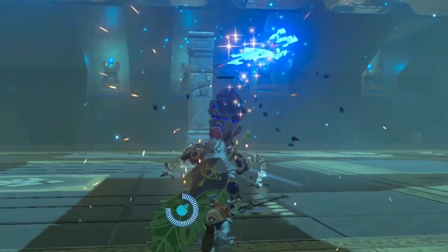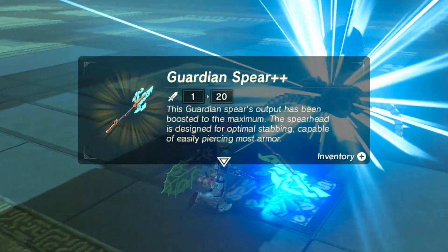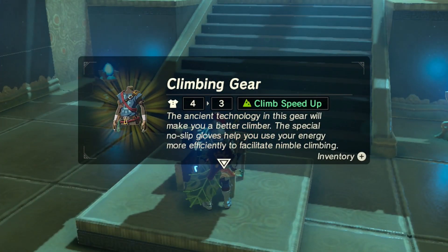When I first found him, I only had 5 hearts and a ton of low tier weapons. And when I was done, I legitimately had nothing and I scraped by with the skin of my teeth. After you kill it, you get the climbing gear chest piece. Simple as that.